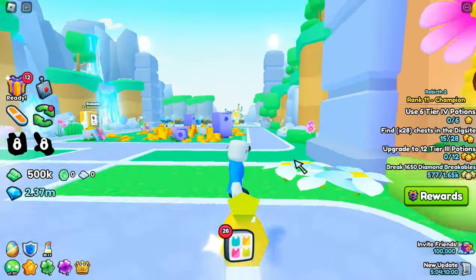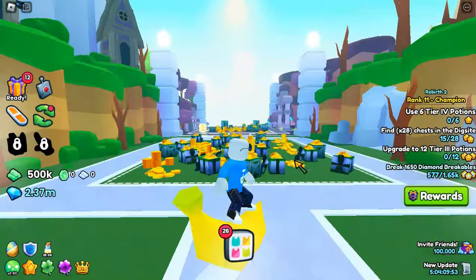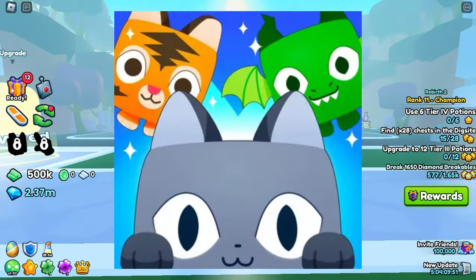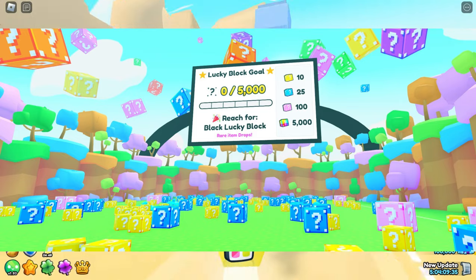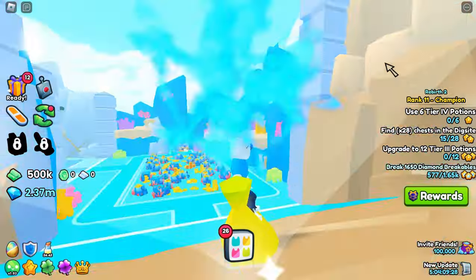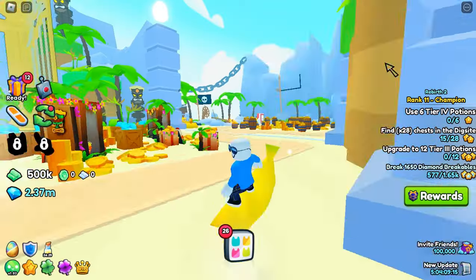We also got leaks of a new minigame coming soon, and that's the Lucky Block minigame, coming from Pet Simulator X. As you can see, we can break Lucky Blocks, and those basically act as a score. And if you get that up to 5,000, you can summon a black Lucky Block. You might get a chance to add your Hugerman as well, so stay tuned.